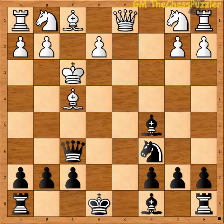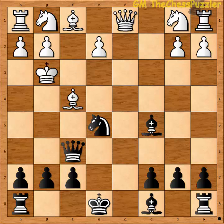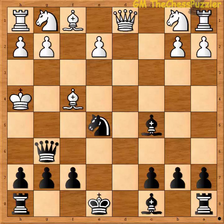Black can now produce a new check with his knight on e5. Since the king has no squares to go to but only g3, after his move to g3, the black queen attacks the king with a check on g6 and once again forces the king to the only legal square on h4. With queen to g4, the white king is checkmated in only 12 moves.